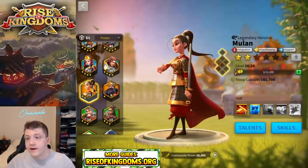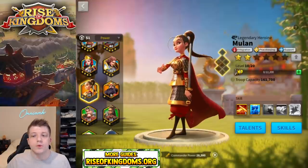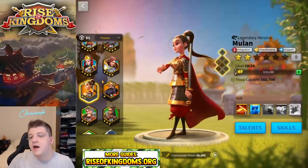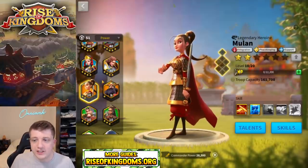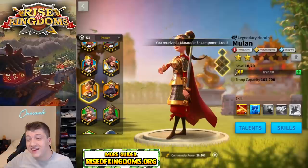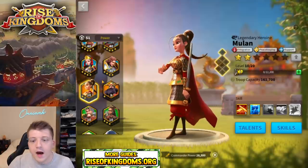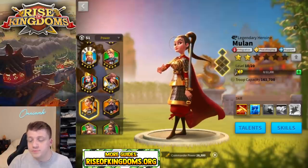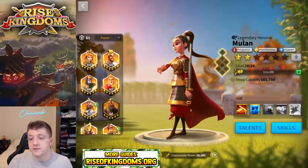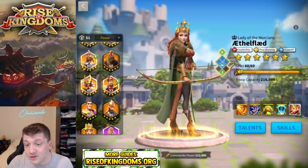Finally, if you dared, you could do Mulan with Joan of Arc — a super maximum support march combining a legendary 5-5-1-1 with Joan. This is the one I'd recommend the least in this entire video. It's for if you want maximum support, don't care about dealing or taking damage, and just want to support everyone around you. You'll be targeted immediately and crumple like paper. You could also do Ethelflaed with Joan for another very supportive open field march — it will similarly crumple like paper.